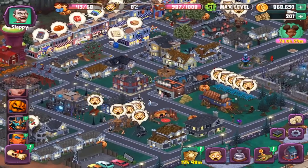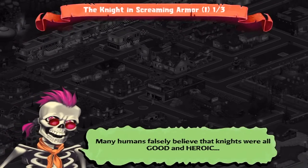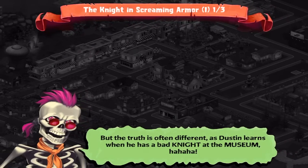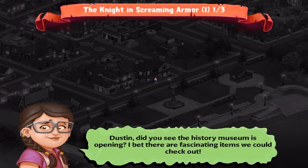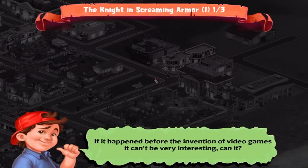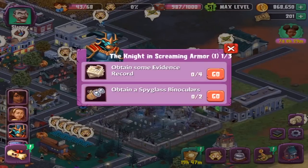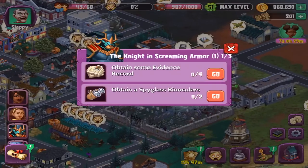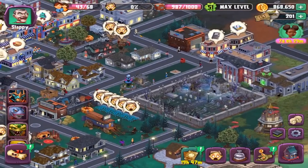This is the Black Knight, I think? Many humans falsely believe that knights were good and heroic, but the truth is often different, as Dustin learns when he has a bad night at the museum. Dustin, did you see the History Museum is opening? I wish there are fascinating items we could check out. If it happened before the invention of video games, it can't be very interesting, can it? Evidence Record — Obtain a Spyglass and Binoculars. The Knight in Screaming Armour — so this is probably the questline for a lot of the premium characters that now actually have stuff.